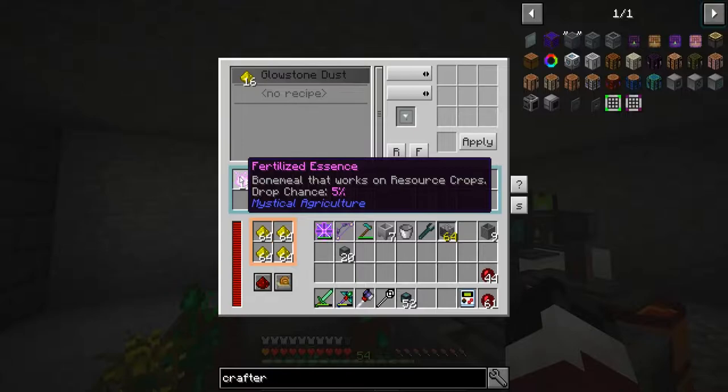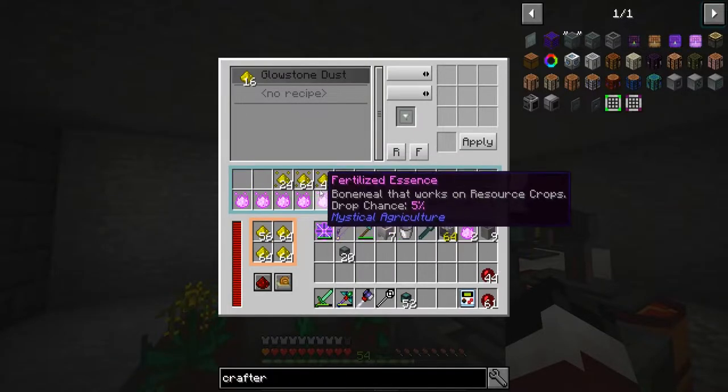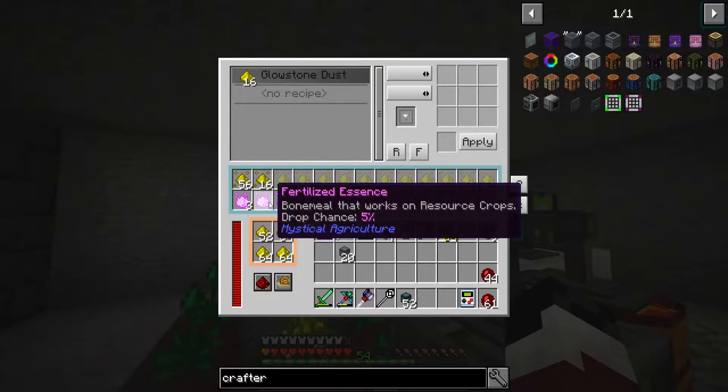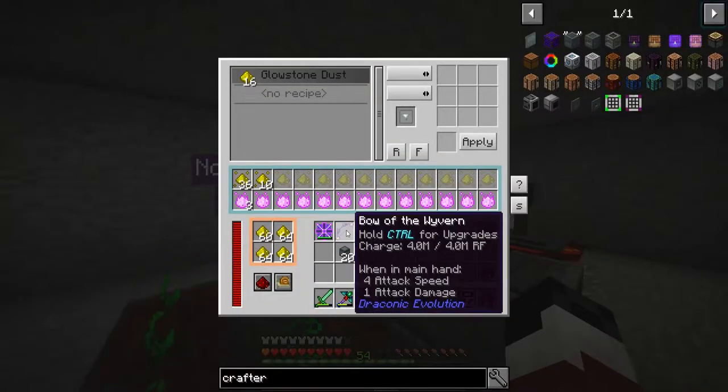The cool thing is we can put the fertilized essence in here. Let me stop this real quick — now we're good. If we go like that, you can see it remembers it so it won't allow too much fertilized essence in here and it won't allow too much of that, so it'll be okay.